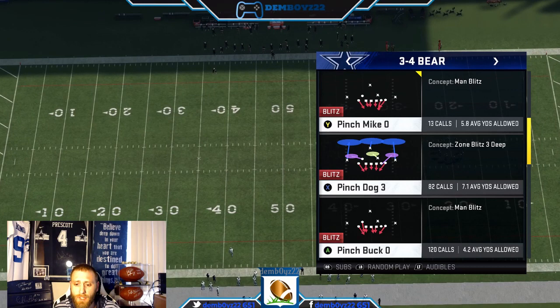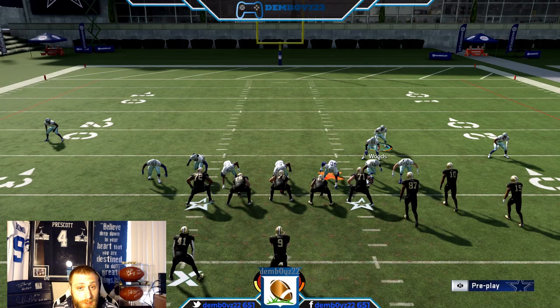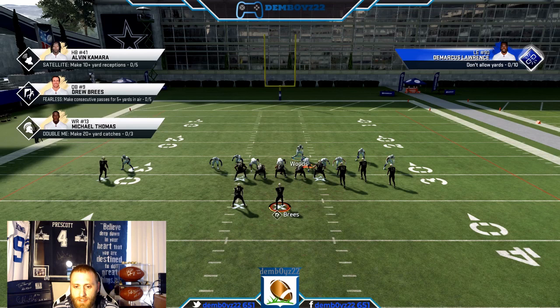My favorite pass defense from the tournament is Mills' 3-4 bear pinch buck zero. What he's doing is really simple — that's the thing about this play, and maybe where you have an advantage. It's a super simple blitz setup, so it gives you more time for your shell. You blitz all linebackers and press.